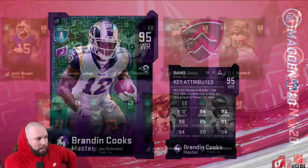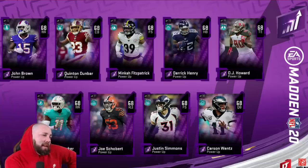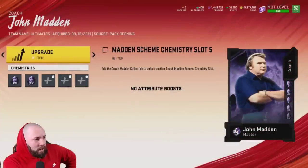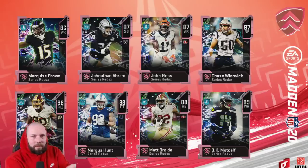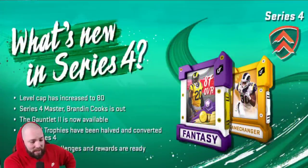We also got new power-ups: John Brown, Dunbar, Fitzpatrick, Derrick Henry - I think his card is going to be pretty good - Carson Wentz, Simmons, Davante Parker, and Joe Schobert. I would have liked to see power-ups for the Series Redux cards as well - feels like that was missed.